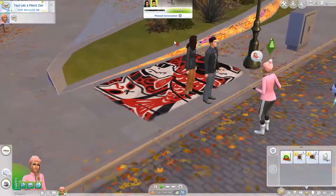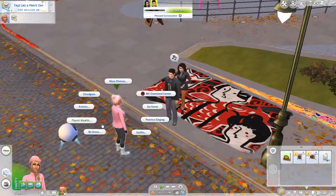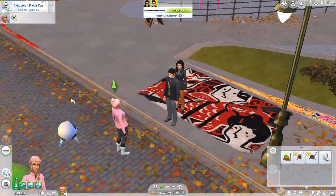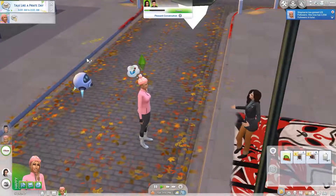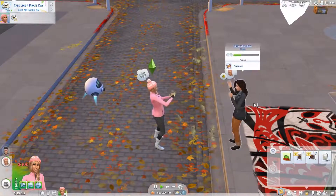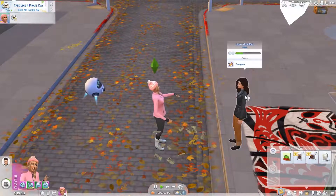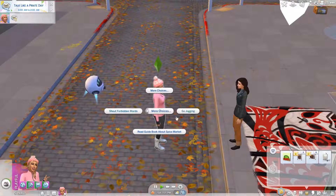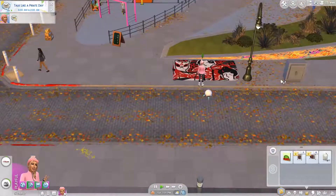It looks like a pirate day with some weird options. Now she wants to talk about fashion because both of these people seem quite fashionable. She wants to show off to her followers — 'Look, I've got all this money.' The reason she wants to befriend Luna here is because she's in the Paragons, and that's a club Stephanie wants to join. She's going to view the artwork again because she thinks it's pretty.